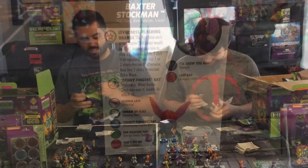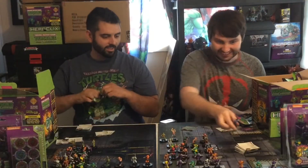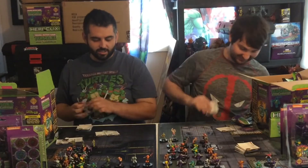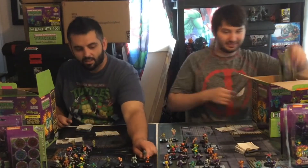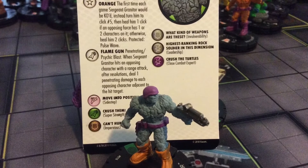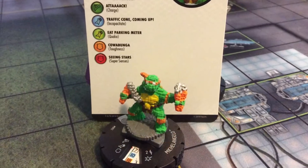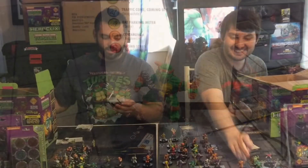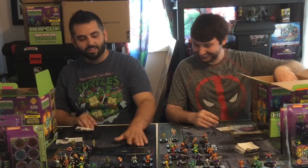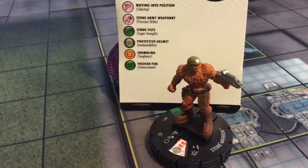Oh Baxter Stockman! Oh my God, that's awesome. Number 27 there for Baxter Stockman. I got another Sergeant Granator. By the time we get to our last bricks, we're going to be like 'oh, this again?' Michelangelo number 2. I got my first Stone Warrior - Stone Warrior number 11.